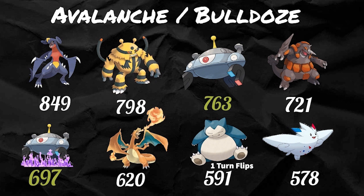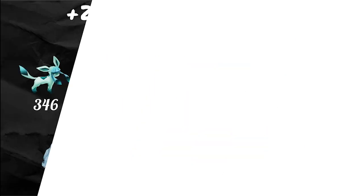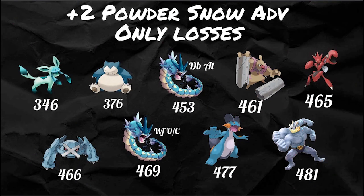Let's talk about using it as a safe switch. You have a two Powder Snow advantage — you lose lead, you switch into Mamoswine, Powder Snow, Powder Snow, they switch in. That's very reasonable, only a two Powder Snow advantage. You end up flipping the entire script, and now you only lose to a very small set of Pokemon, and the losses you have are very soft.